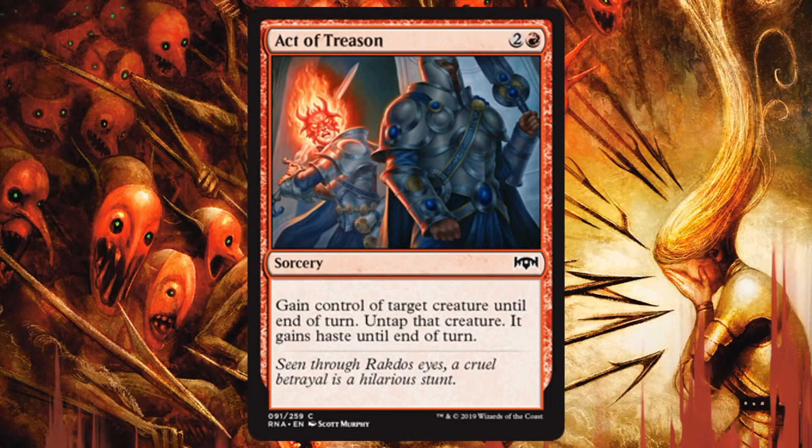We'll begin by looking at the red cards that do not have watermarks first. Active Treason — this is a familiar card, it's a reprint. Threatened effects are kind of hit or miss for me in limited. Sometimes I'll play them, sometimes I won't. They're not great when you're behind. If you're getting beat down, stealing a creature for a turn and attacking in might not be where you need to be. But if you're in a board stall or you're trying to close out a game, this is a lot better. I do think Rakdos will appreciate this, especially in this environment.